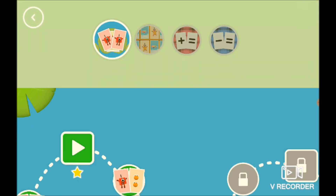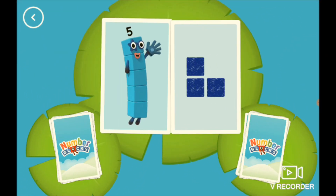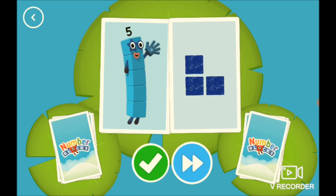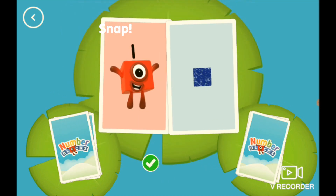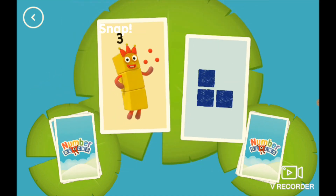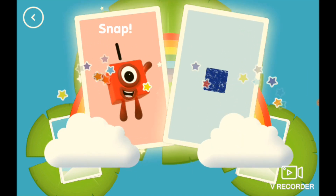We already played Match so now we're going to play Snap. I already played Snap so we're going to play it until we get a vid. Let's play! One and one - yes, Snap! You found two matching amounts. Three and three - Snap! It's just so funny when it says Snap!